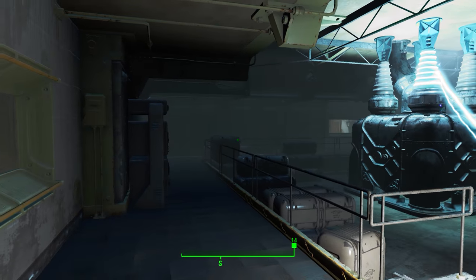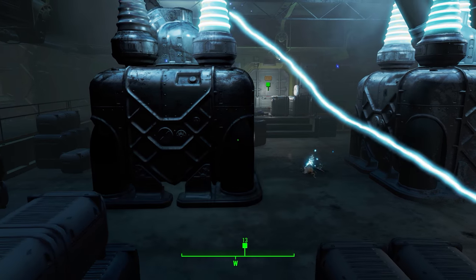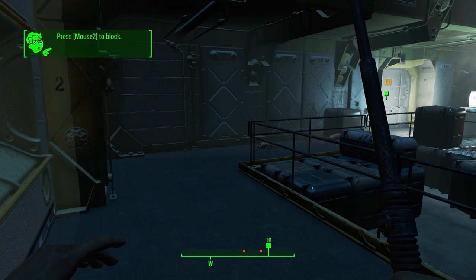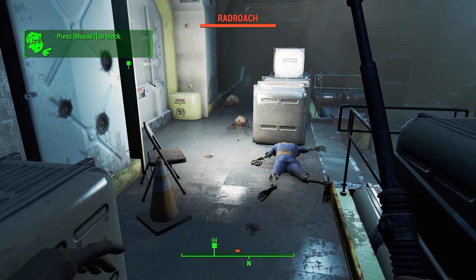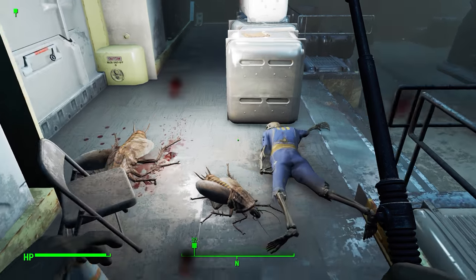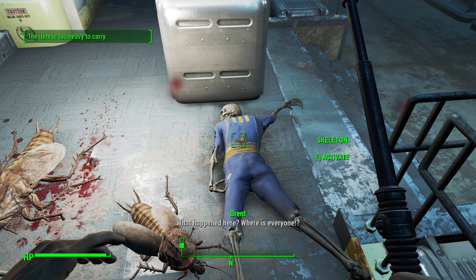Here's the reactor room. Wow. You don't want to get caught in that arc — see, that poor bastard did and he's dead. I see another rad roachy. Press mouse two to block. Let's test out the blockade. Come on, attack. Ha, nice try. Chop. Let's take the rad roach meat. Remember, you can eat that raw, or now you can cook it. You weren't able to cook rad roach meat before.